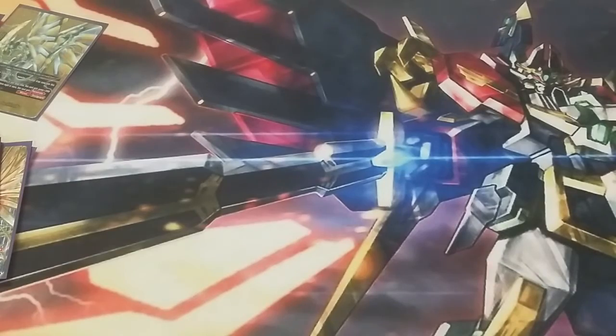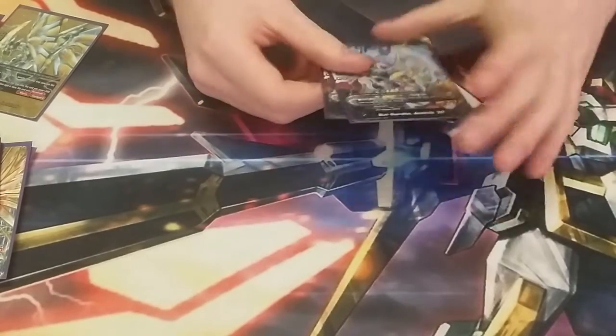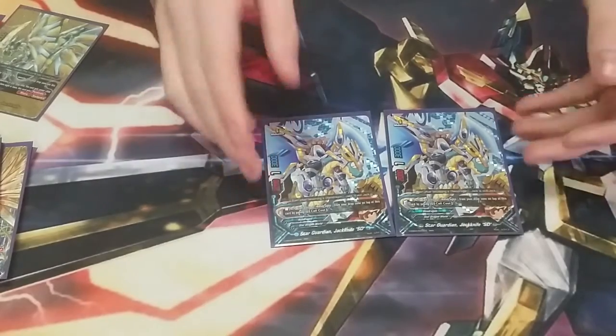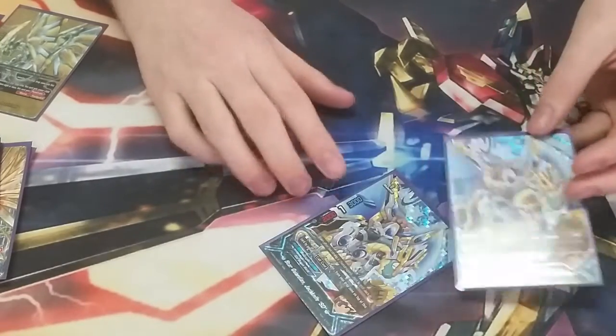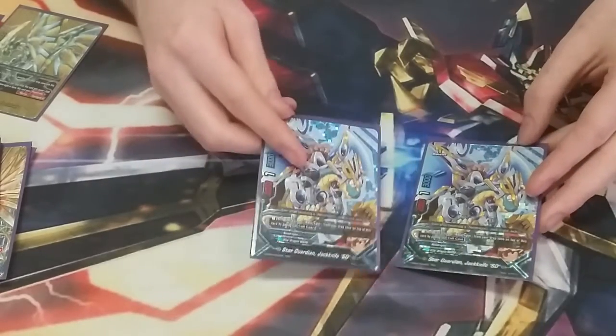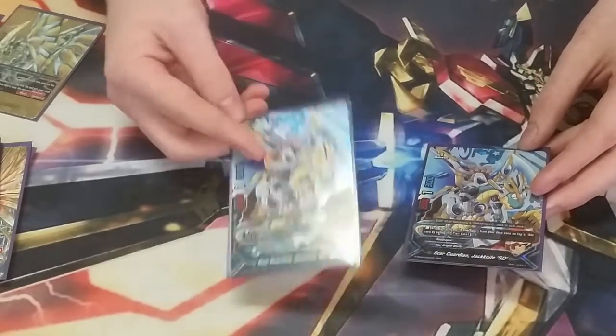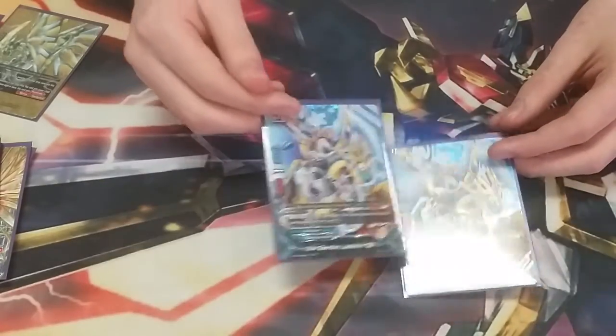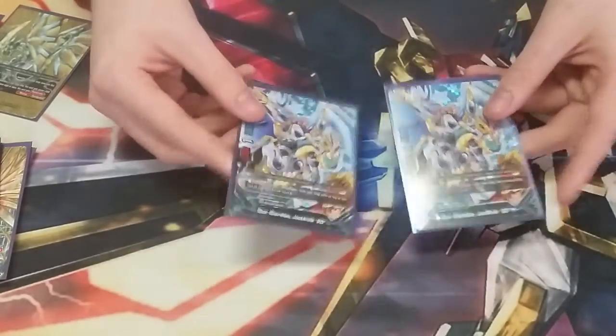Next, we move on to size 1s. First, we play 2 Star Guardian Jackknife SD. He's probably one of the strongest size 1s in the game, at least for Star Dragon World, because you get to call any size 2 Jackknife you want — or not even just Jackknife, it can be any size 2 Neo Dragon. It's super strong; you just got to pay its call cost. It helps me get out of a lot of situations.